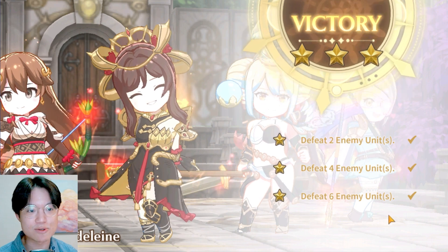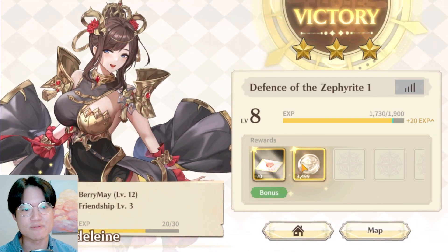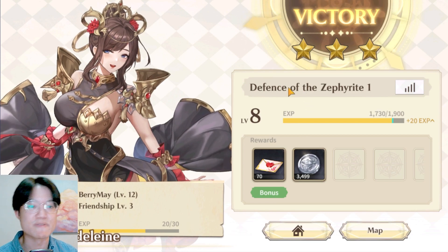And there you go — this is how you do a full clear and how you get the most rewards from this run. Right now 3,499 Zephyr coins — this is the maximum you can obtain from Defense of the Zephyrite number one.